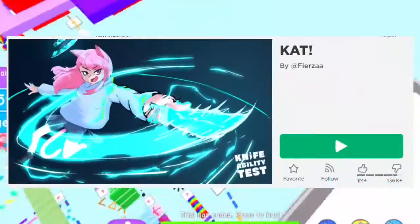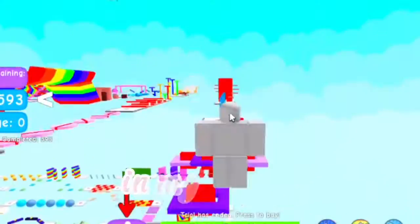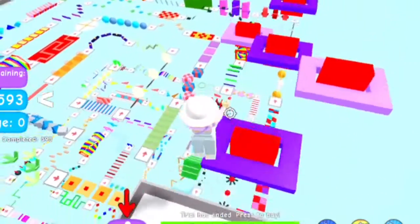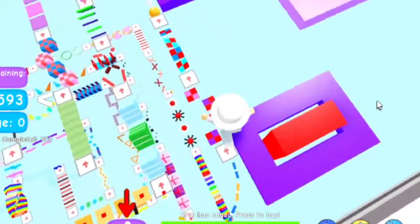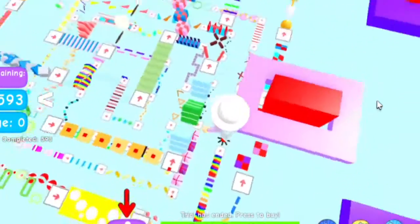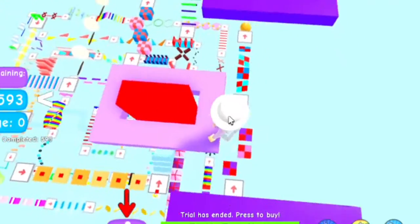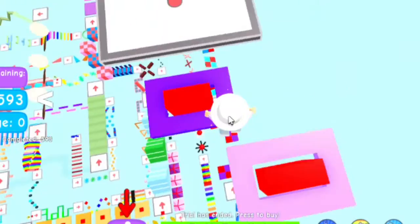The next game is Cat. It's kind of something like Murder Mystery but more fun because everybody gets to have a weapon, depending on the game mode. Usually when I play I get a knife and a gun. It's easy to level up — each level you unlock new knives and guns.